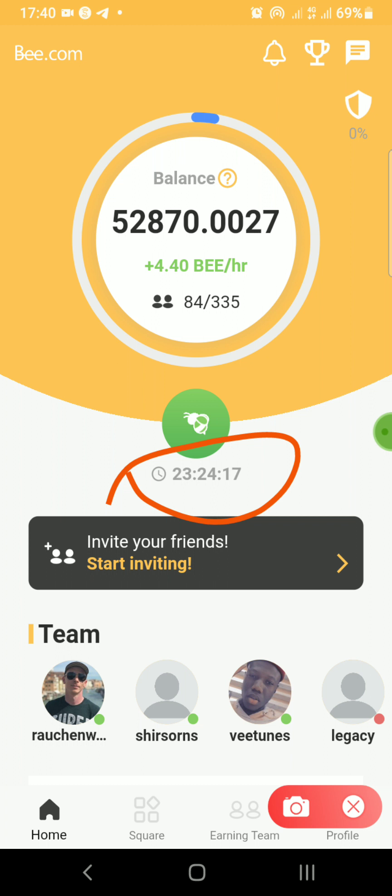You have to set an alarm — it's quite simple. For example, if you download the app right away and you start mining, immediately click on it, start the 24-hour countdown, and set an alarm on your phone for that same time every day to remind you to open the B Network. Once you've done that, your phone will keep reminding you, and over time you'll get used to clicking it.